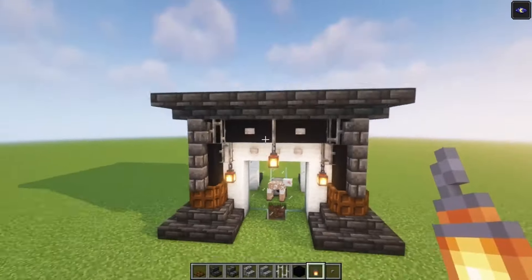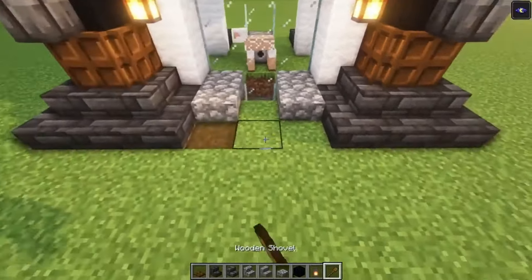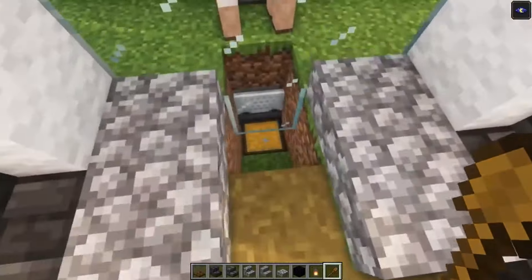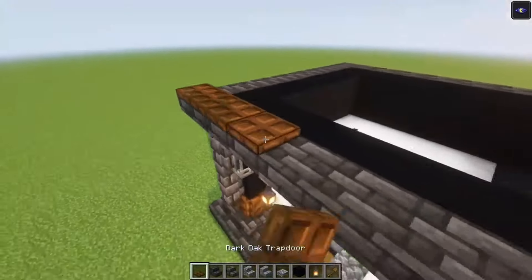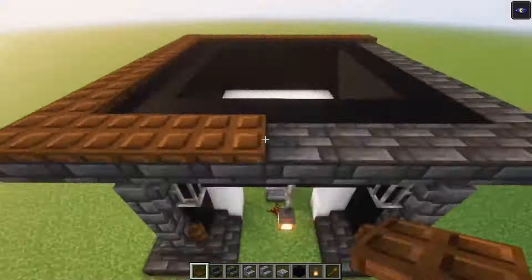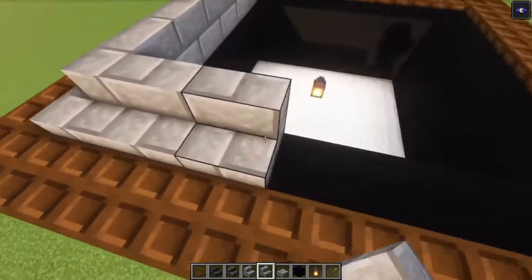Then add some slabs on the sides. Take your shovel and make a pathway, going until this point. On top of this we are going to take the trap doors and go all the way around again. After that you want to take the stone brick stairs and go all the way around until the top.